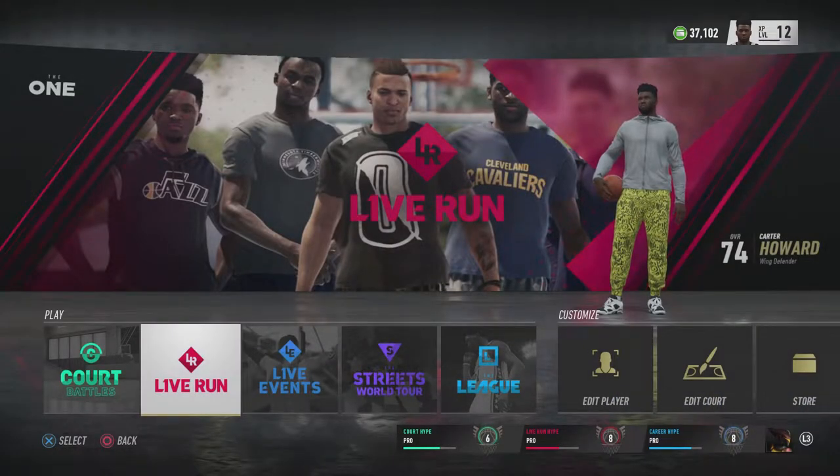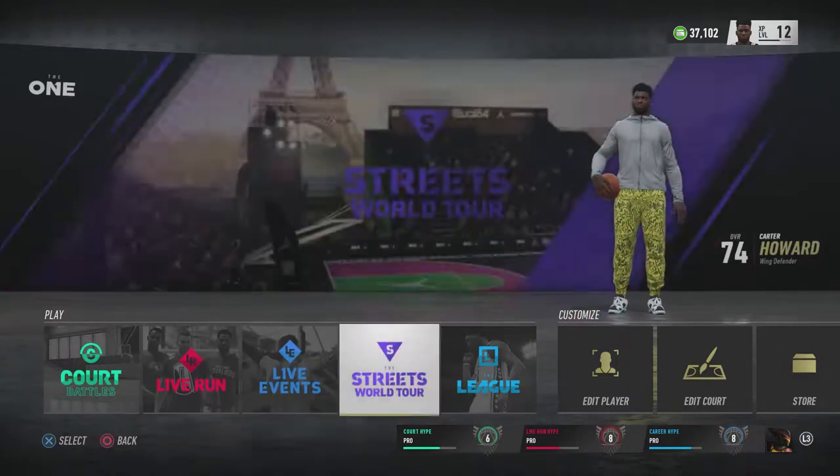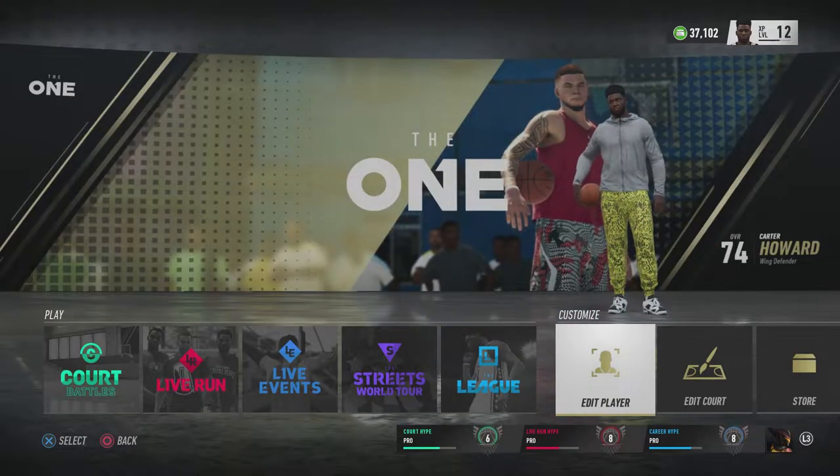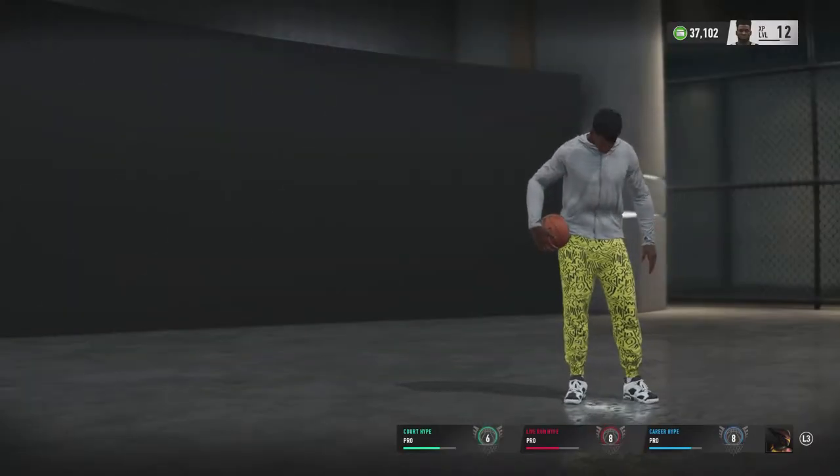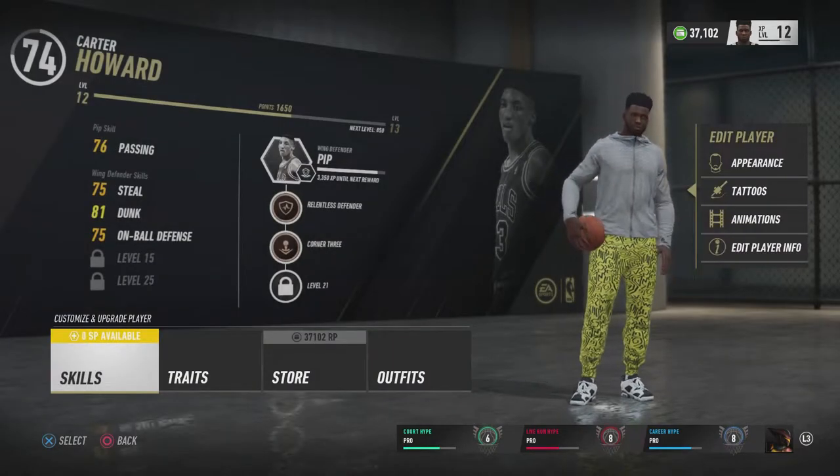Mike Titan in the game, bringing y'all some more NBA Live 19 gameplay. As y'all saw in the intro, we got my main man Carter from 3 on 3 Freestyle. I have recreated him in his younger years because in 3 on 3 he's like 52, even though low-key he really doesn't look like he's 52.